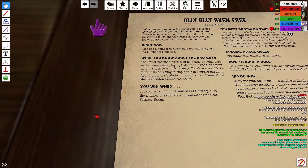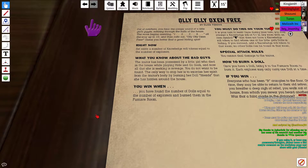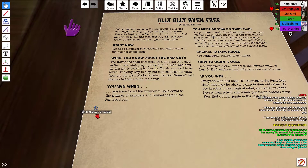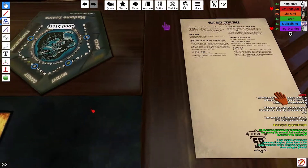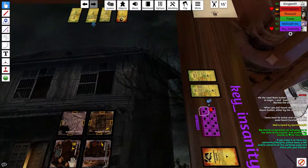All that she is seeking is revenge. You do not want to be found. The only way to stop her is to exorcise her spirit from the traitor's body by burning her doll friends hidden throughout the house. You win when you've found a number of dolls equal to the number of explorers and burn them in the furnace room — which is in the basement.